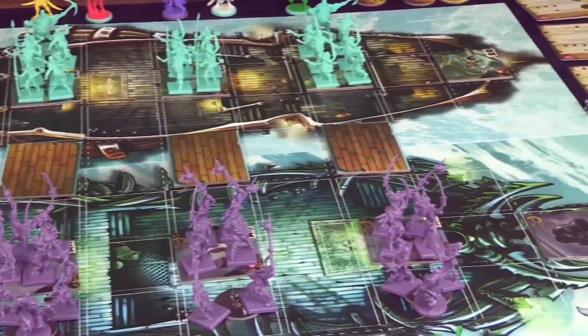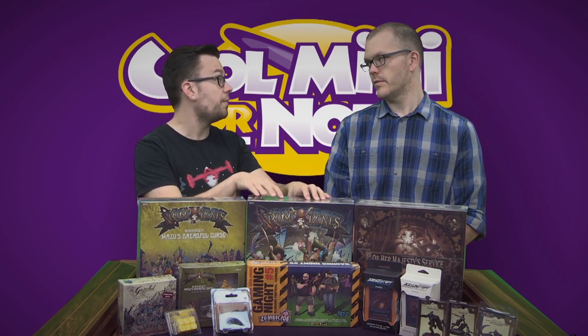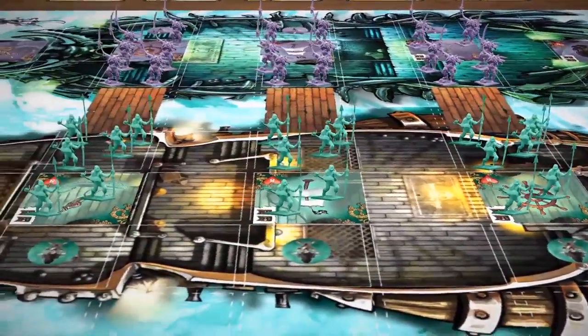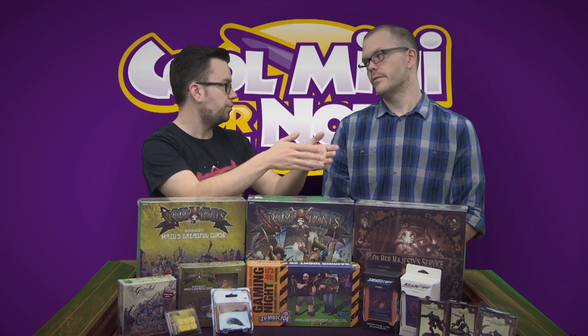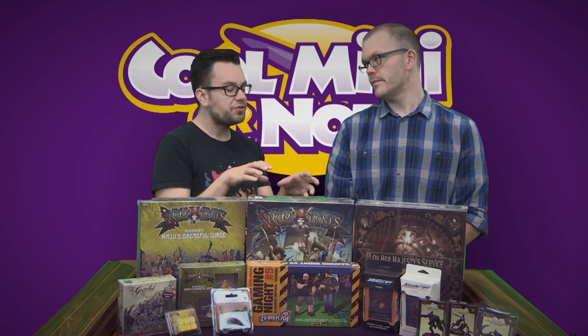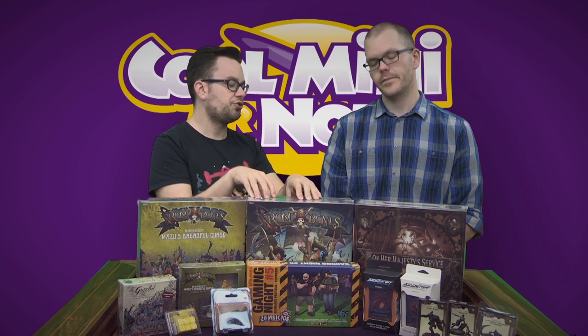The minions work almost like the Zombicide zombies — they have lanes they march down and cancel each other out as they attack. You can strengthen and weaken your deployment of spawns, throwing big guys in one lane and smaller guys in another to make a push. But those guys are so weak that really everything is determined by the heroes and the strategies you're doing with them.